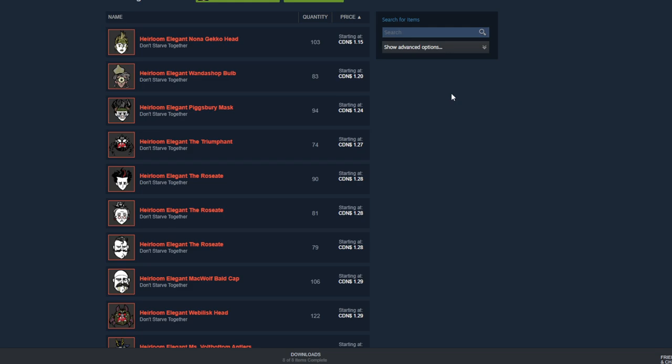Let me tell you why $1.15 is the way to do it. Currently, the Winona Heirloom Edition Gecko Head skin is the lowest-priced Heirloom Elegant. Why Heirloom specifically? Because Heirlooms are going to net you 1,350 spools just by unraveling. The way Heirlooms are obtained is that if you had a regular Elegant and then the character got refreshed, all of those skins became Heirlooms.